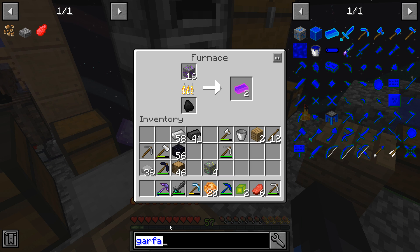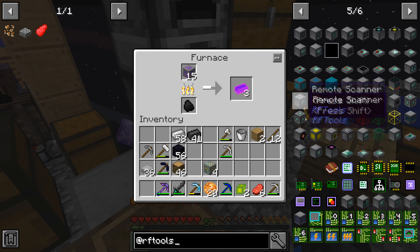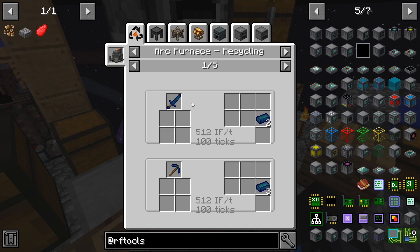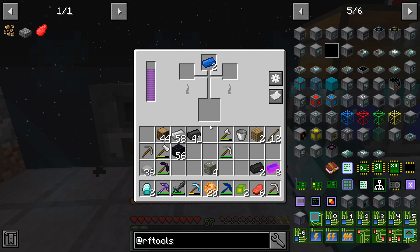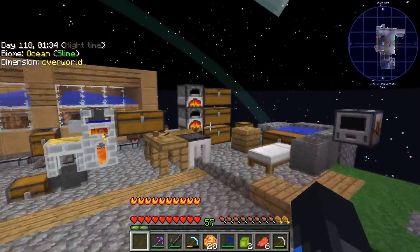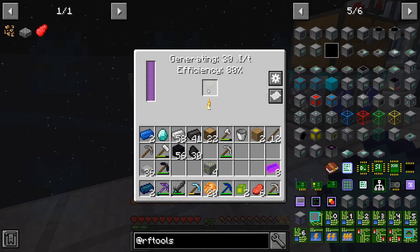Now we are actually getting our morganine ingots, so let's go back to RF Tools and get the storage scanner. I need four of these and hard carbon alloy which is graphite and diamond. Graphite is charcoal smelted down — super easy. I put coal in my alloy smelter, then diamond and graphite — that seems to be working. It's two graphite per diamond. Perfect, I only needed two.